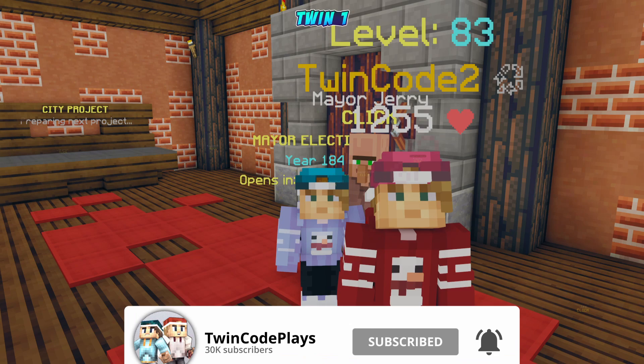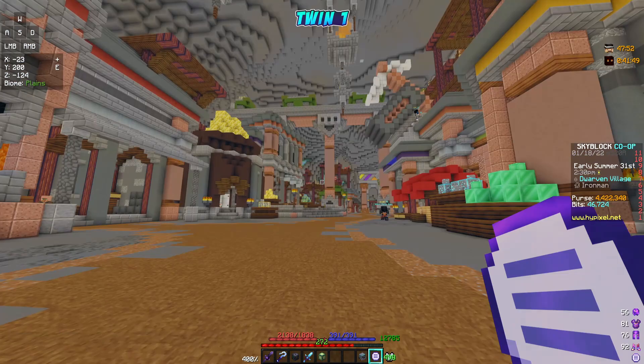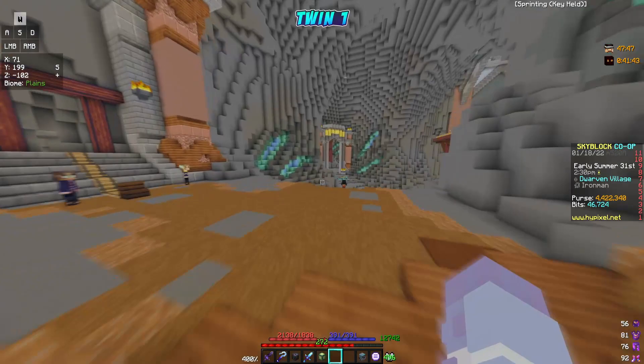It would mean the world and it'll help us out a lot. Smash a like for more RNG and of course luck with those Jerry boxes. Let's prepare for this mining fiesta. I actually have a Devon's piece I have to pick up here in the forge. The Devon's helmet is ready - we're going to pick it up right now. We're going to get this whole armor piece ready for this event, the mining fiesta from Mayor Jerry.